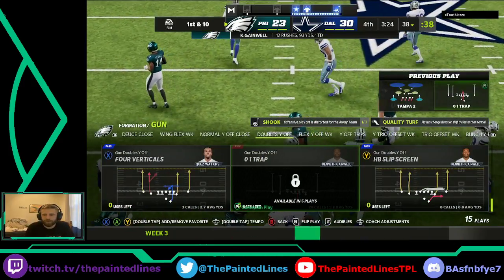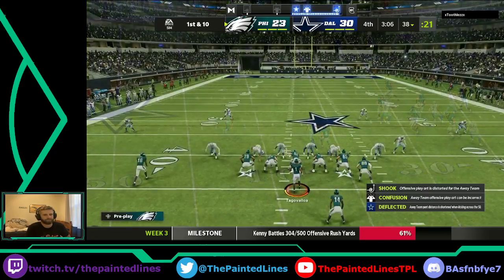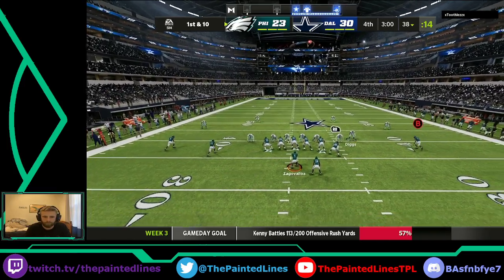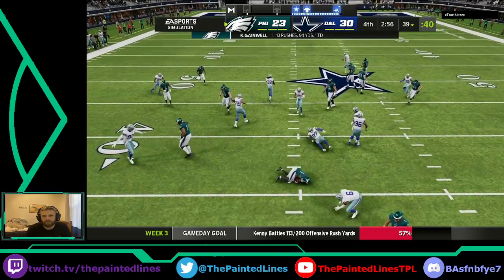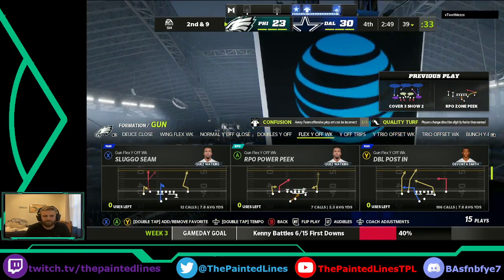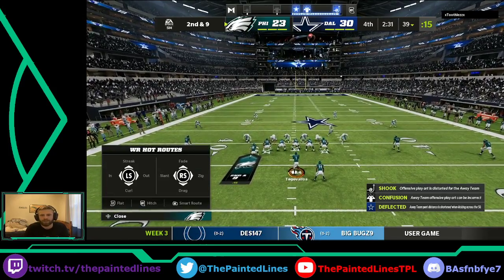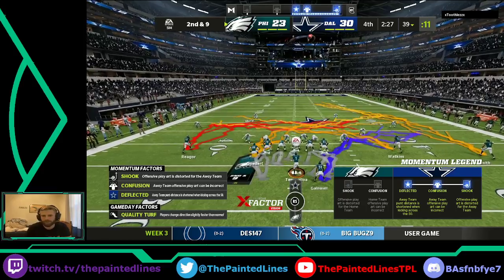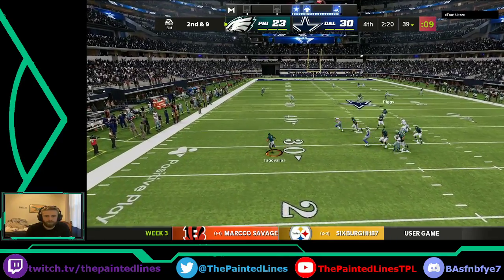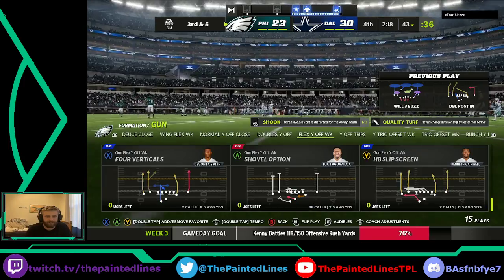Gainwell picks up a first down on his first play — he has 12 carries for 93 yards right now. Tough, hard, gritty run, got behind his pads, bowled over a few people. Through three quarters I'm really confused as to why my center and my right guard threw those guys off instead of actually blocking them. It's just ridiculous that I'm having to play with this momentum fully against me — can't see my play art in a game that's so close. Tua is going to roll out and scramble, picks up a few yards, gets us to a third and five.